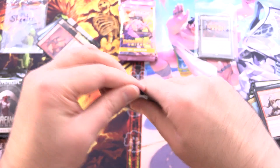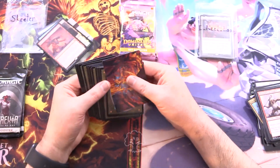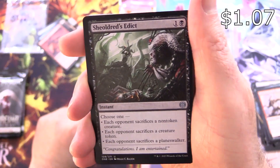Red Sun's Twilight for the rare, along with a Sawblade Scamp and Resistant Skywarden. That pack — I'm not sure about the list pool on that one — but yeah, things pretty slow so far. Let's hope we can change things up here. Oh, that's nice — Sheoldred's Edict — so there's a buck right there.